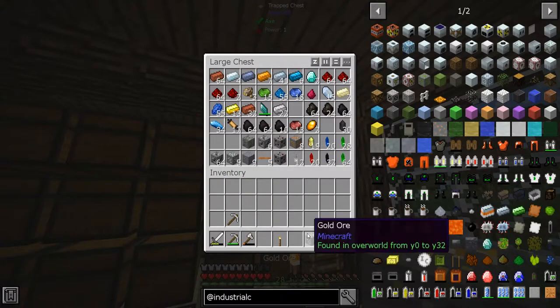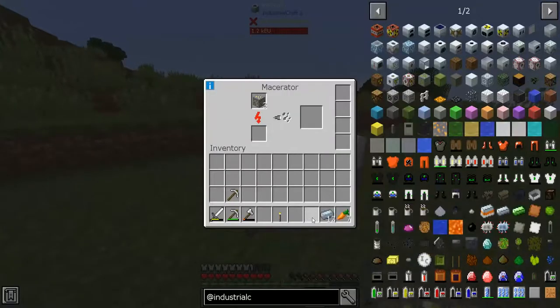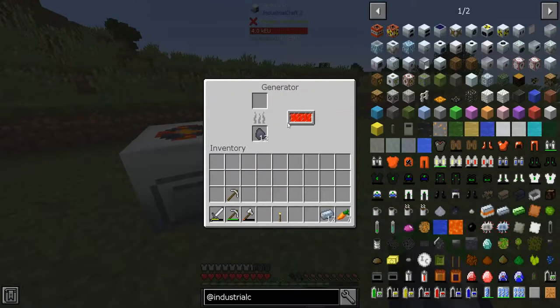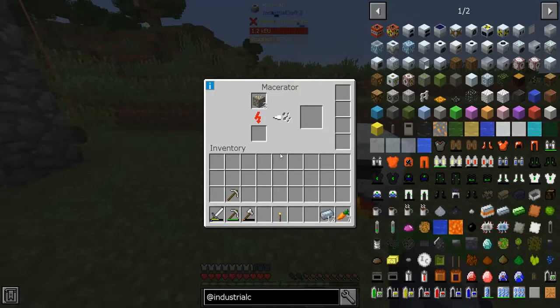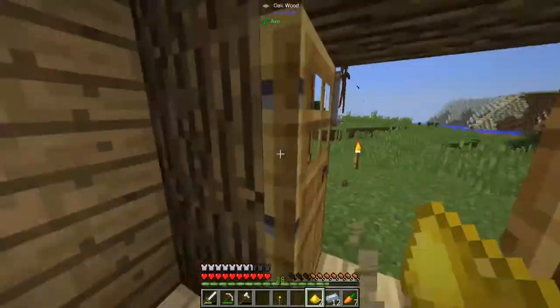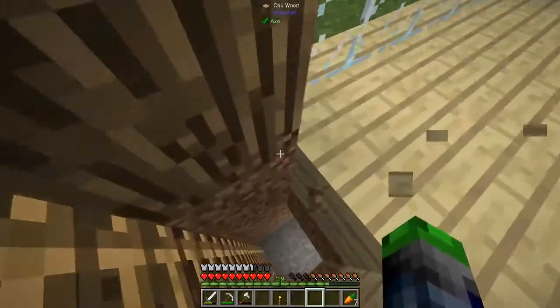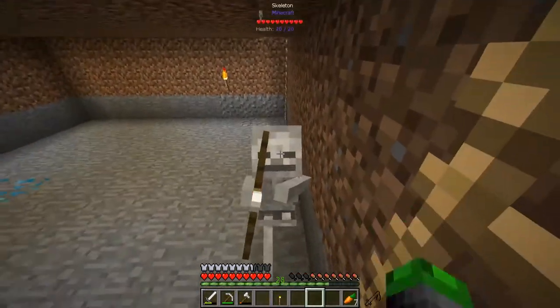Let's test this out — we have three gold here. We put the three gold into the macerator... oh boy, this is slow. Boom — two pulverized gold! We didn't get two gold ingots, we have two pulverized gold which can be smelted into two gold ingots. We are literally doubling our ores already — pretty cool!